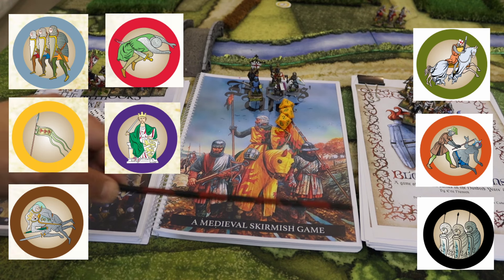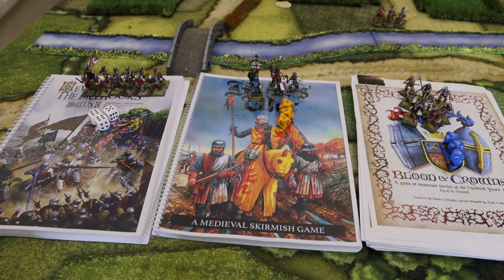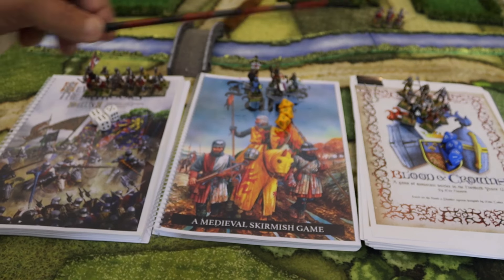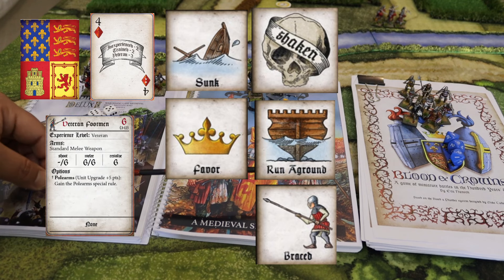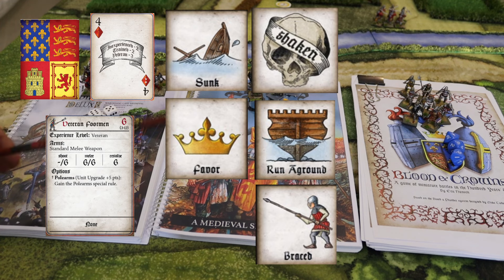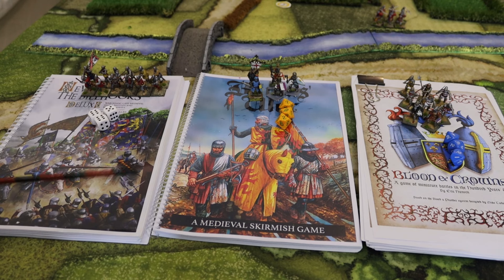Blood and Crowns is another really brilliant rule set. It has a skirmish loose formation with specific numbers of troops per unit — knights must be six, infantry twelve, mounted six — though you can have bigger numbers. You play with detail cards using the typical Firelock Games card drawing; actions depend on unit type — veteran, trained, or untrained. You have event cards, weather cards, and an event and weather chart that creates unpredictability and changes your game.